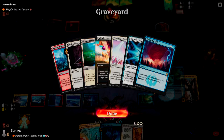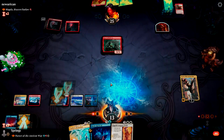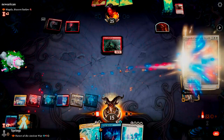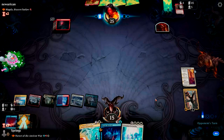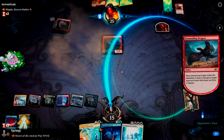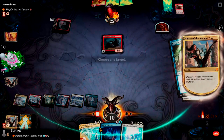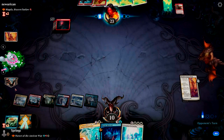If I do draw an untapped land — oh, that's not fun. This gives her shit haste. Because now I'm just gonna emblem, keep her in the grave. Let's go. Keep her in the grave. Bam, and take 2 to the face. Now that next turn, Narset's gonna be at 5 loyalty.